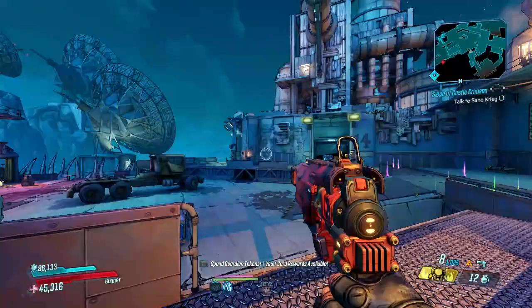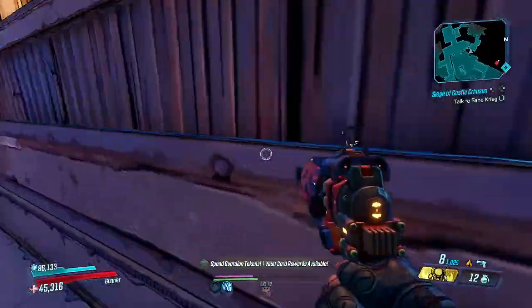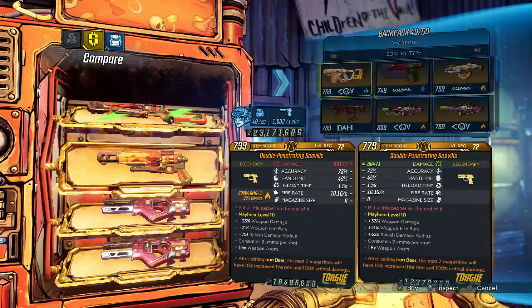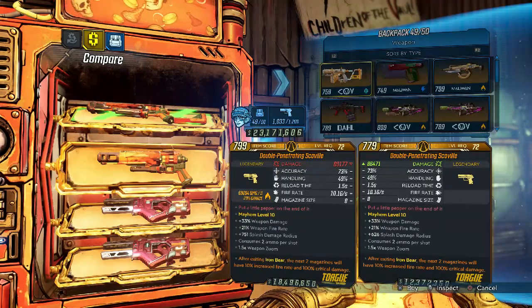We have one of those very rare occurrences where the Maurice vending machine is actually selling a quest reward weapon. This week it's the Scoville — a weapon you generally get from the Marketing Mistake mission in DLC 1, the Handsome Jackpot. It's a mail item, so you can't really farm it, you only get it once per character, and it can be very annoying.